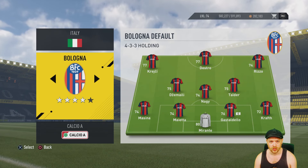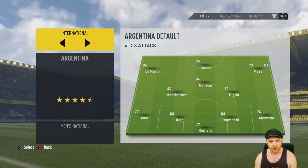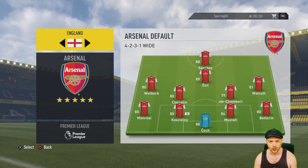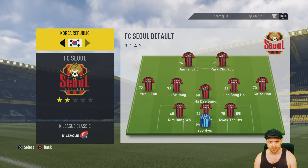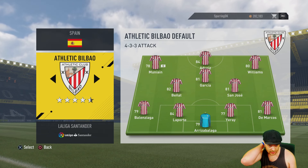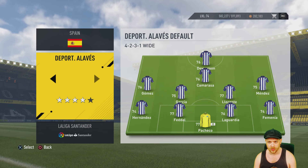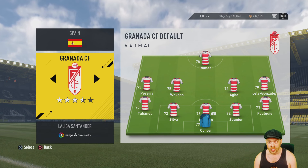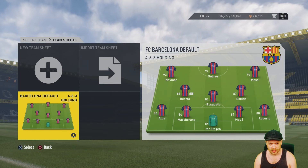The first thing you need to do is pick your team and which league you're going to be playing in. For our series we've gone with AC Milan, but I'm not going to do Milan in this one. Let's go somewhere different — somewhere that has at least two leagues. England's got four of course, but let's do Spain. So here in La Liga, all of these teams are all set up and ready to go.